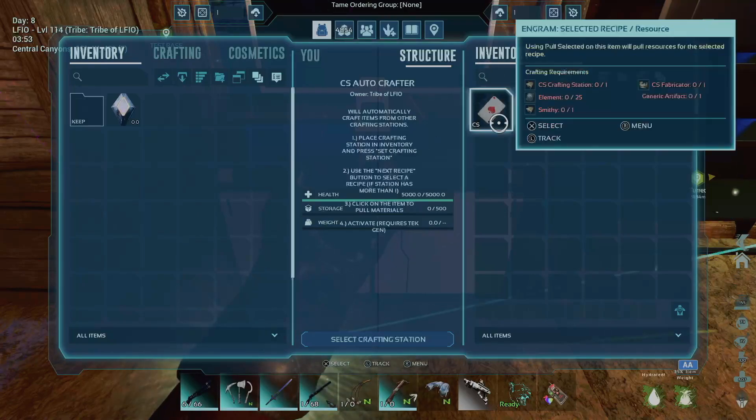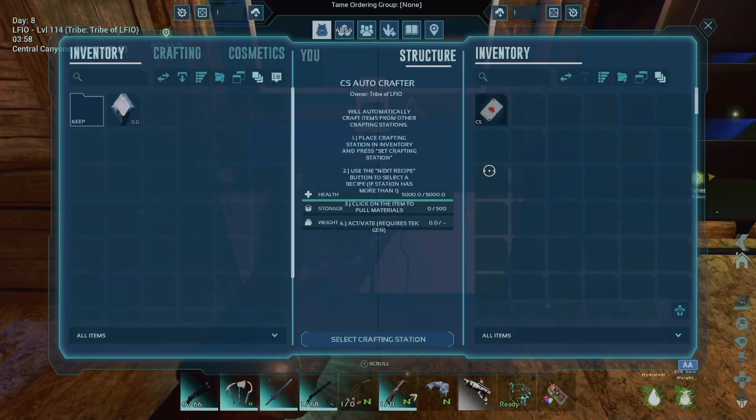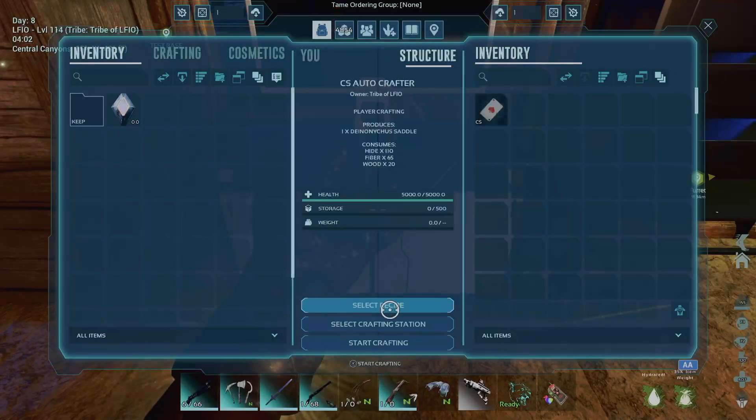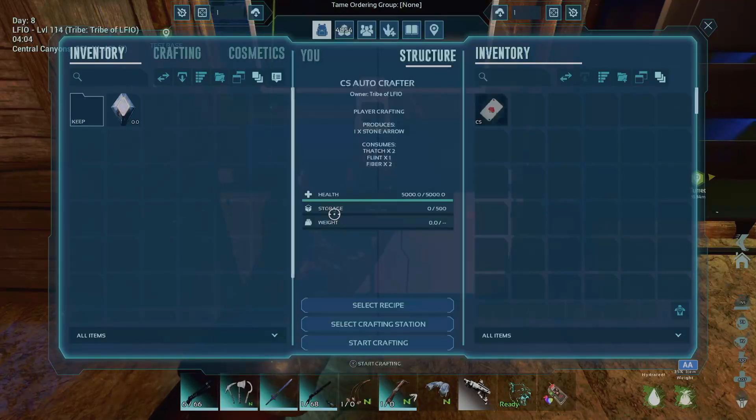When you go in here, it's kind of confusing. When you see this little card in here, it looks like you need to place the CS crafting station, the element, the smithy, the fabricator, and a generic artifact inside of here for it to work. But I've found that it works without that. So let me give you an example. Something that can be crafted in my inventory would be a stone arrow. So if you go down to select crafting station, you'll see here it says your character. Then you get this select recipe button, and we're going to go down to stone arrow. What I do is use the pull function that's part of CS to pull and craft an arrow.